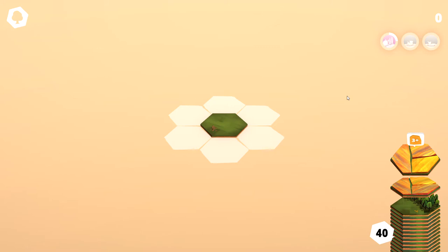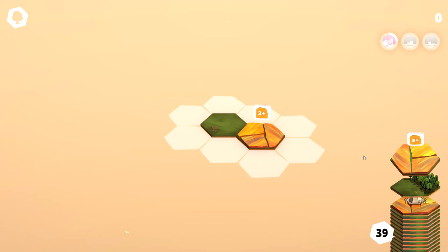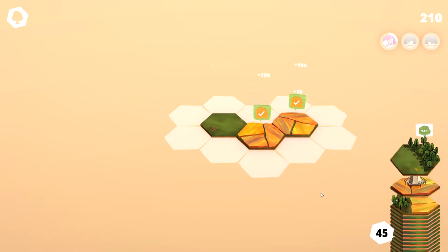It's based off a hexagonal system and our goal is to build a city, but not in a traditional way. We start with these 40 tiles and each tile could have multiple or one element on it. So you can see our first tile here has a lot of fields on it. We'll just go ahead and plop that down and we build our city based off that. As you plop more tiles down, you get other areas you can connect to.